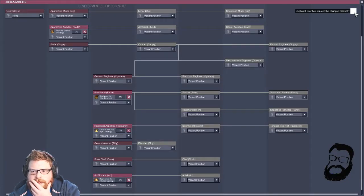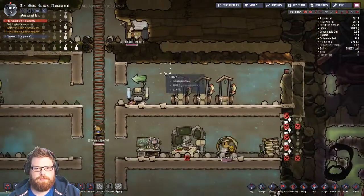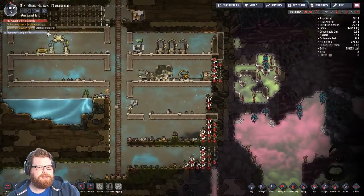What's the auto-prioritized deal again? Duplicate priorities can only be changed manually. Probably should've done that first. So wait — we just need water now. I thought that was a tenured scientist then. I don't think it did, did it?